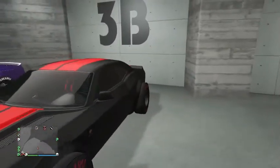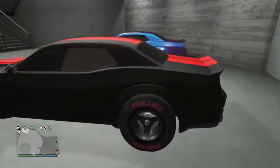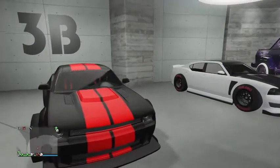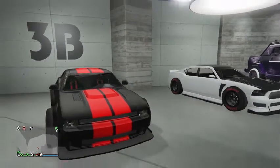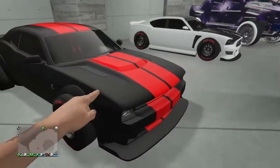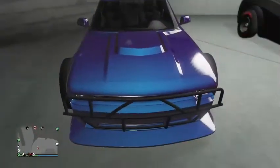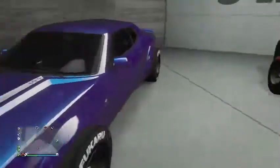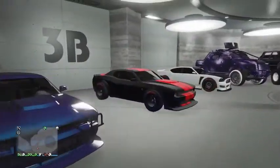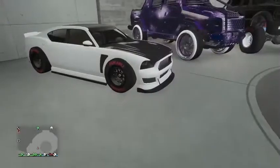It's kind of based off the Demon a little bit too, because only the Demon has drag tires, and the F1 wheels are kind of like drag tires when you think about it. I really like this car — it's a muscle car, it's fast, aggressive, and could probably be a daily driver in real life. If you don't have this car in GTA, I 100% recommend it. Even with the bull bar, it looks aggressive — I just can't get over it.